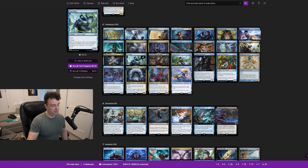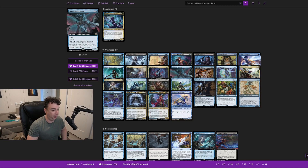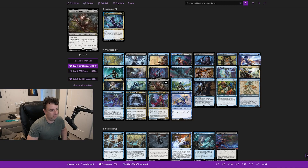Quickling is a 2/2 with flash and flying. When it enters, you sacrifice it unless you return another creature you control to its owner's hand. The reason I kept it is that bounce effect — if someone targets your commander, Rankle, or Malleable Impersonator, you can bounce it and fizzle their removal spell. That's why I kept it in here.